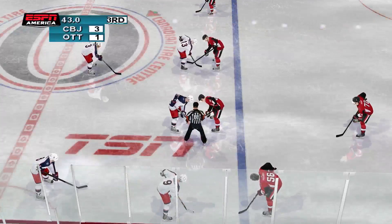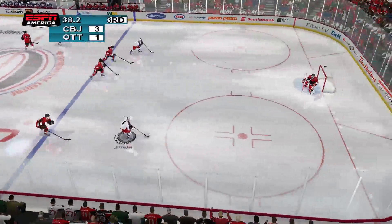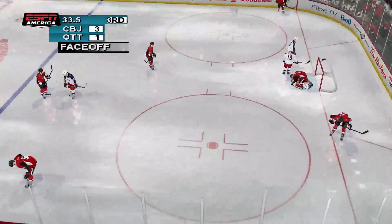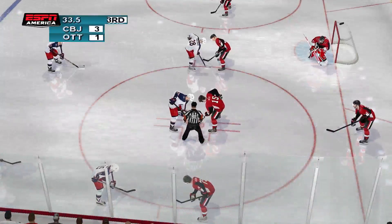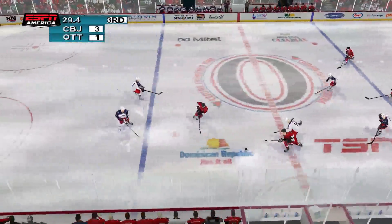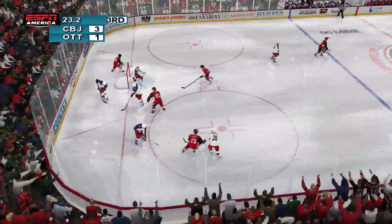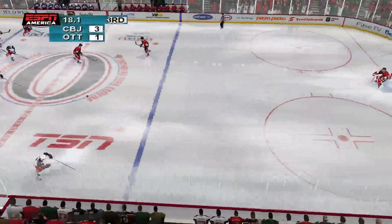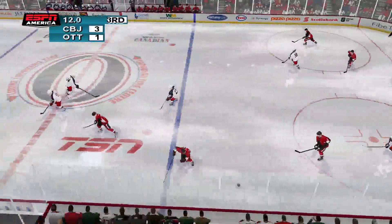About to drop the puck. Scooped up by Ottawa. Panarin — breakaway. Shoots it. Leg save by Anderson. Anderson freezes the puck. The puck is about to be dropped. The face-off goes to the Blue Jackets. Duclair finds the loose puck. Cranks it — Bobrovsky gets a pad on it. A soft shot, an easy save. Bjorkstrand. Anderson gets a pad on it — he's right there and makes the save.